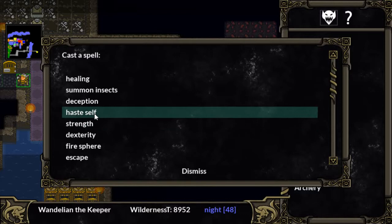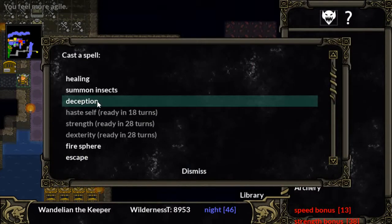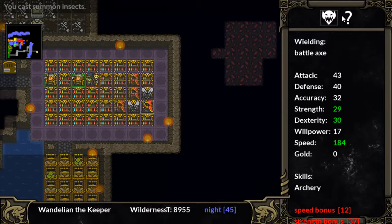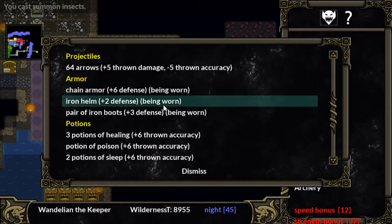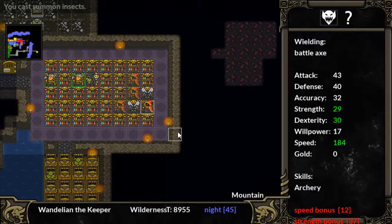Alright, we're going to cast Haste Self, Strength, Dexterity, Deception, Summon Insects. Let's take a look at inventory real quick — I've got an awesome short bow and a battle axe, a bunch of arrows, pretty decent armor, a bunch of potions of healing if we need them, and first aids. We should hopefully be in a good place.